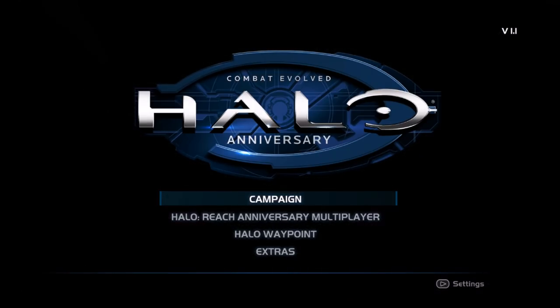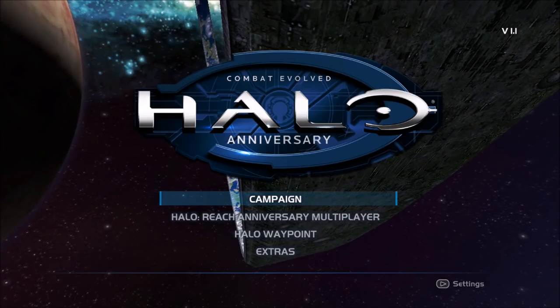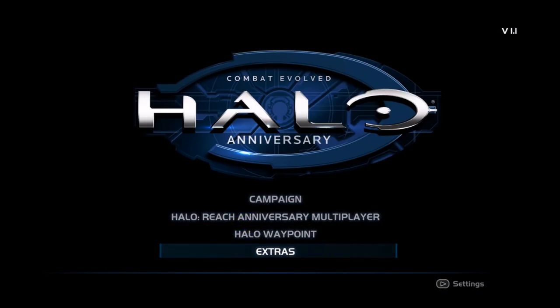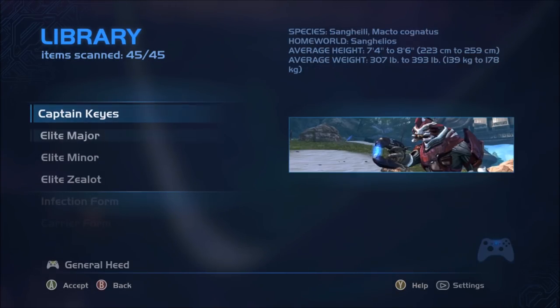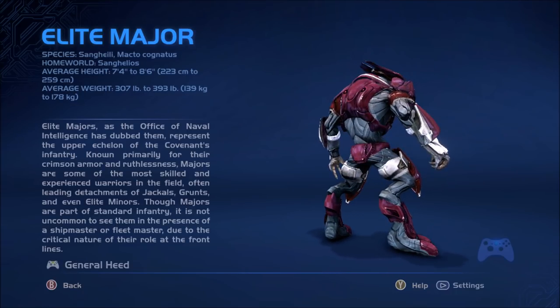Anyway, on with the video. On Halo 1 Anniversary for the 360, you may have noticed that you can actually switch between anniversary and classic mode on the main menu. This is actually something I just noticed for the first time a few days ago, and I can't believe I never noticed it before.